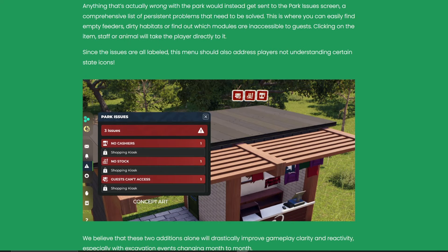Along with those notifications, there's a park issues screen — a pop-up giving you an idea of issues to address straight away: no cashiers, no stock, an empty feeder, dirty habitat, basically anything requiring staff interaction. Hopefully this will be toggleable, because if I get a notification every time there's an empty feeder I might assume staff will handle it. But it's also a good indicator — for example if you forgot to put in a water pipe and your animals are dying of dehydration, this would flag that up and help new players understand the status icons.